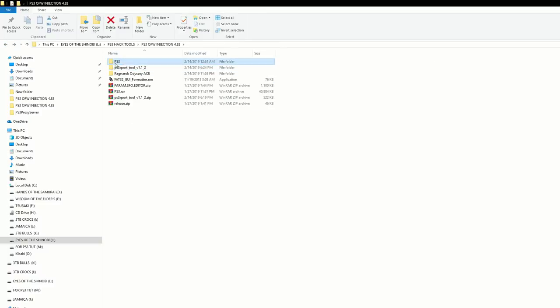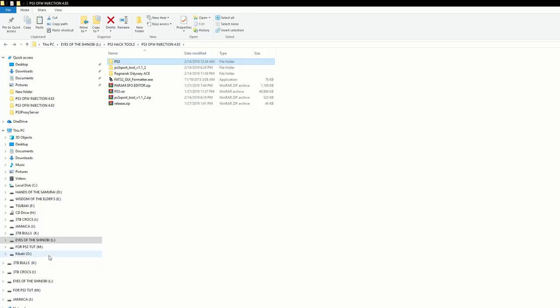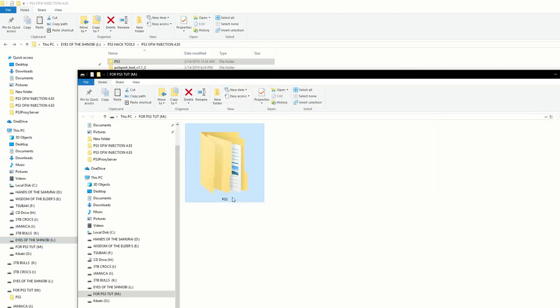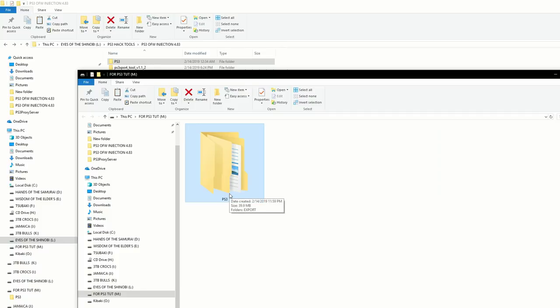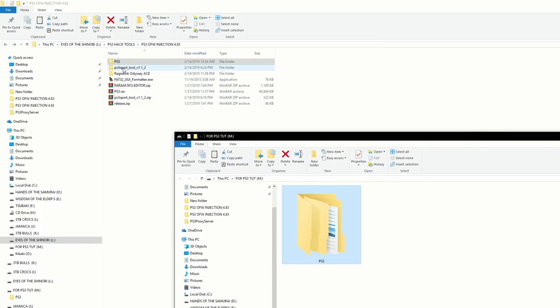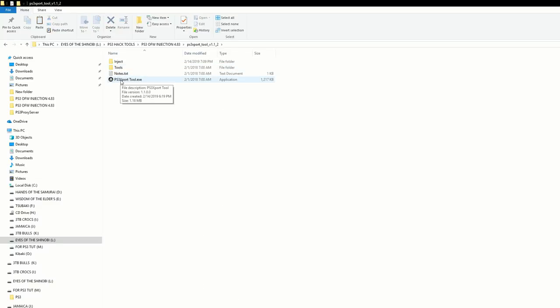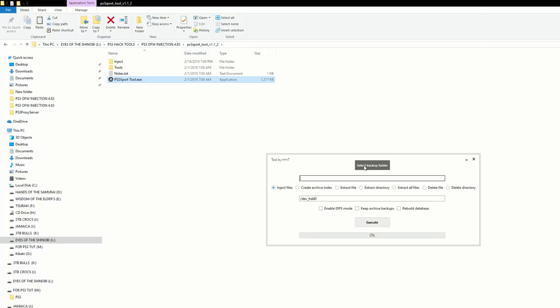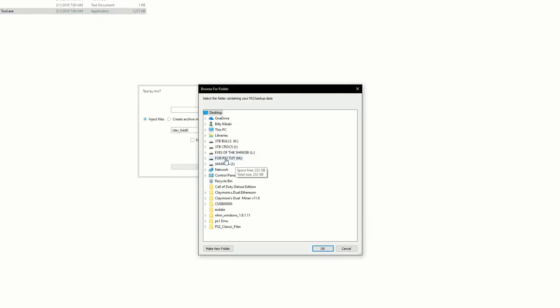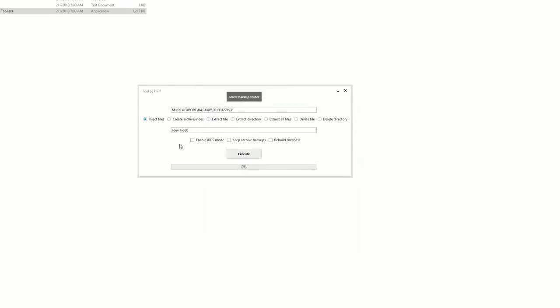Go all the way back out, copy the PS3 folder, and paste it on your USB stick or portable hard drive. Remember, you will need this on your USB stick or portable hard drive. Once you have that, go inside the PS3 export tool folder again and run the PS3 export tool. Select the backup folder on your portable hard drive, select the last folder inside the backup folder, press OK, then hit 'rebuild,' then 'execute.'